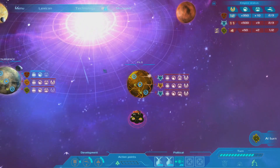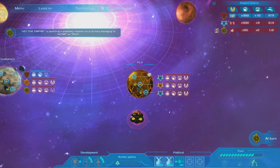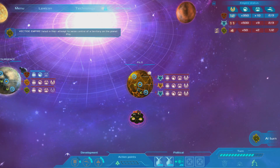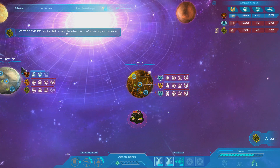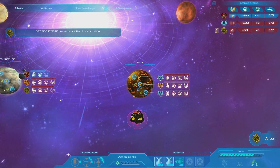Now the Vectides are going to attack the Intars in Pilo — will they be able to get that region? Failed as well. They always fail — I haven't seen the Vectides win a battle yet in this conquest.